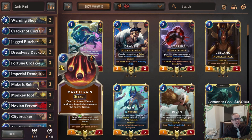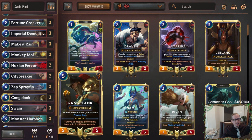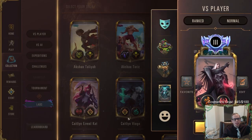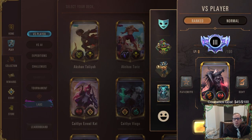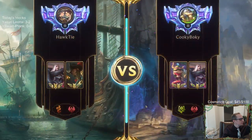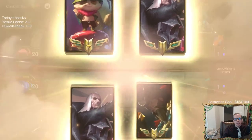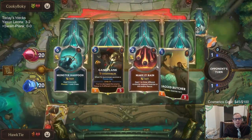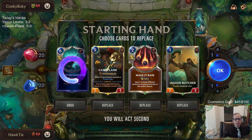Let's play some Swain Plank, going over to ranked. We got a Swain mirror - they got Teemo Vandal City, I got Gangplank Bilgewater. We're going to send them back.